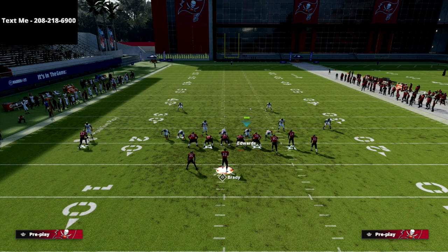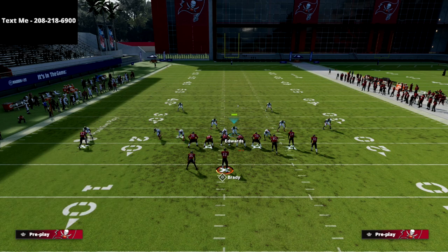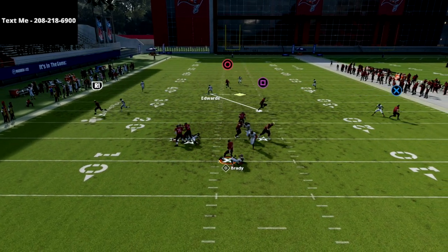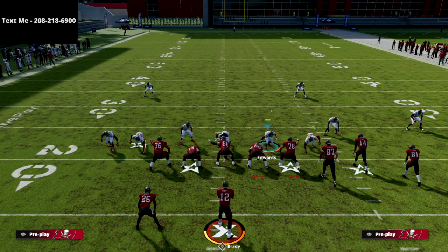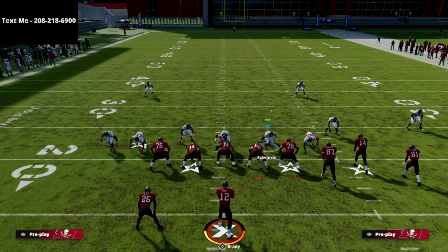Let me show you again. We'll just pinch our linebackers and crash our line down — you might need to do it once or twice. And there you see the running back is blocking, and that's exactly what we normally get. That edge rusher is coming completely clean at the quarterback. Now where this is going to get really high level is what else you can do with this — it's absolutely insane.